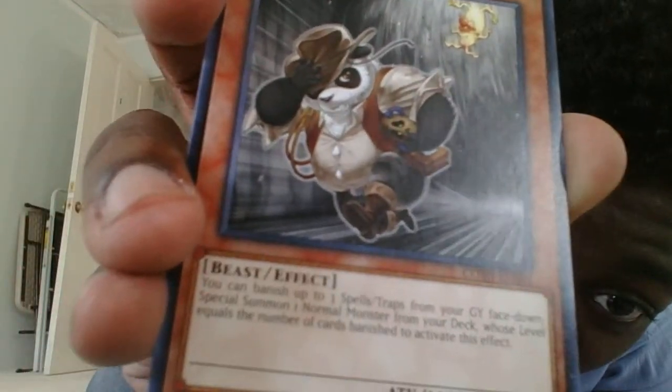Treasure Panda — looking pretty fly, and you can even see Ojama Yellow in the artwork, kind of like Indiana Jones. You can banish up to three spell or trap cards from your graveyard face-down, and special summon one normal monster from your deck whose level equals the number of cards banished. So at best you get a three-star from your deck.